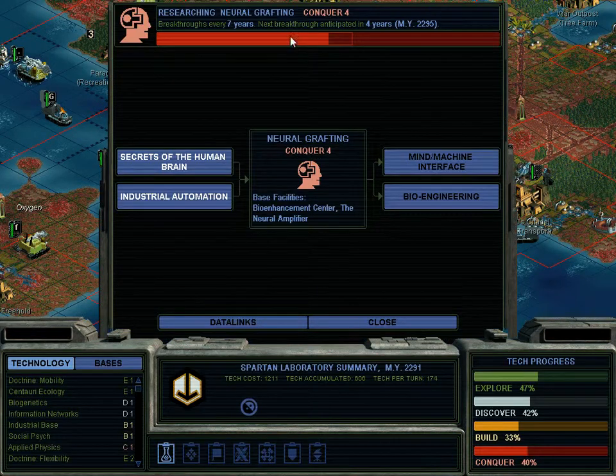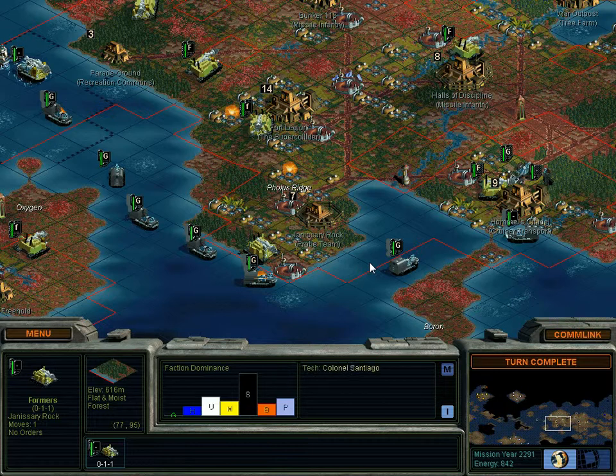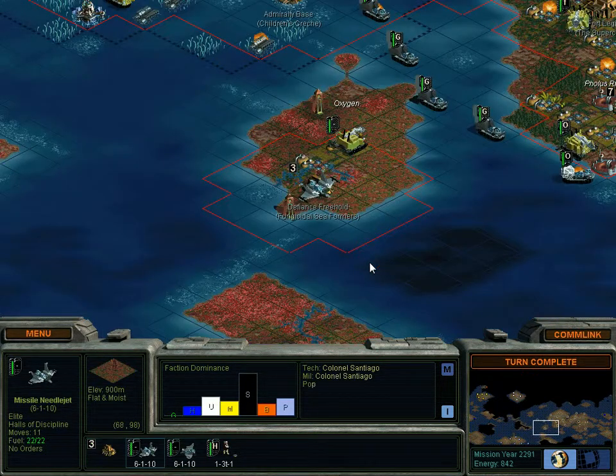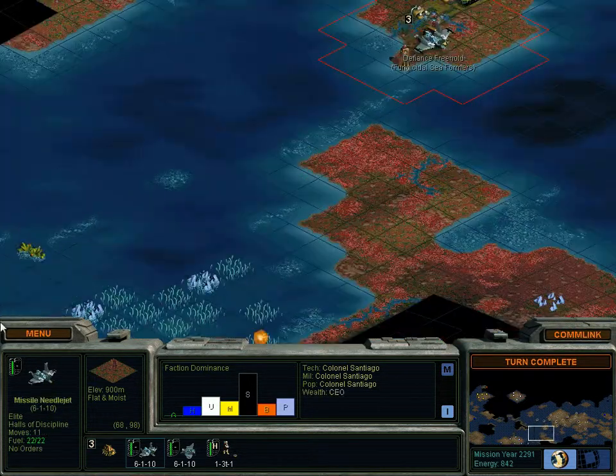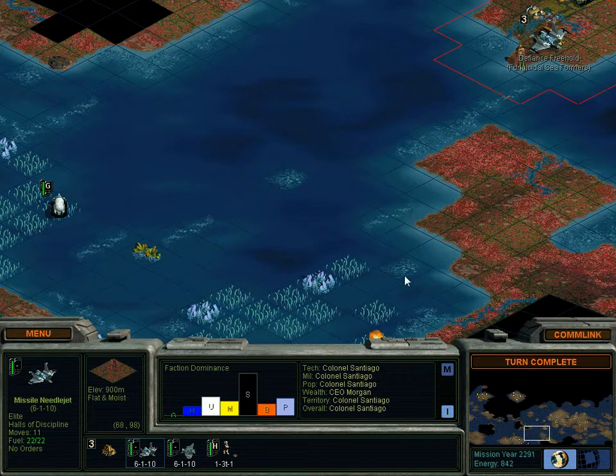What are we researching? Neural grafting. That lets us have multiple things on at once, which will be very nice to have indeed. Now for no reason, we're going to put a sensory array right there. You are not quite ready, I think.